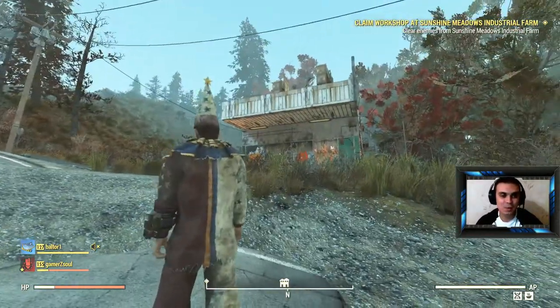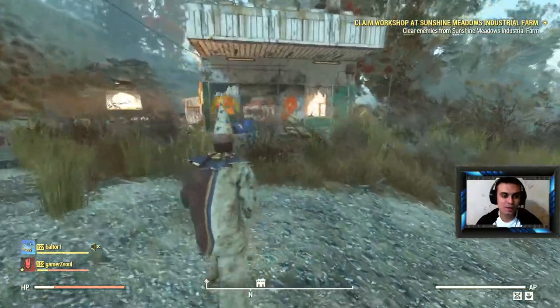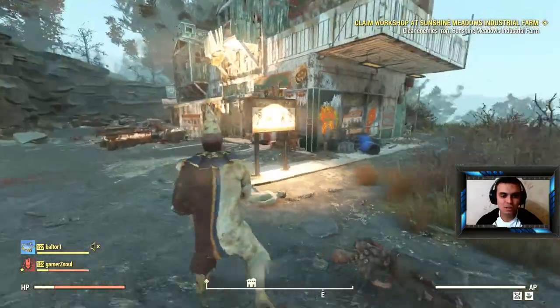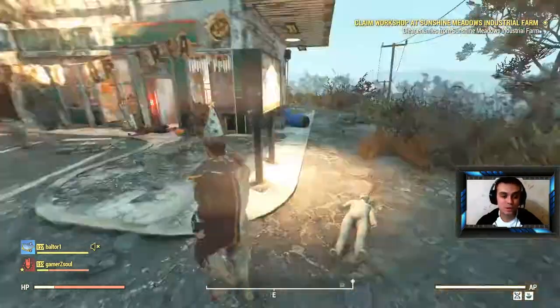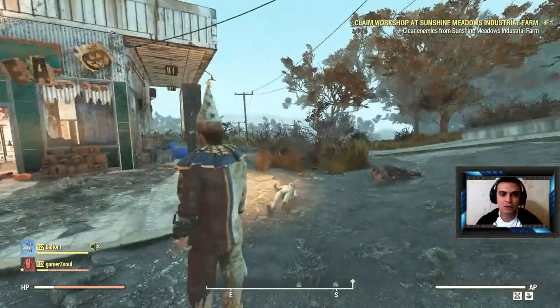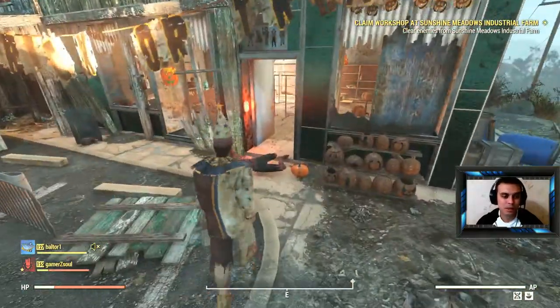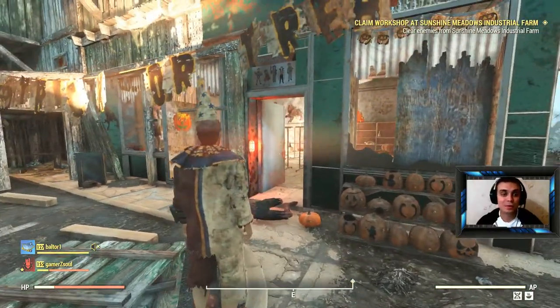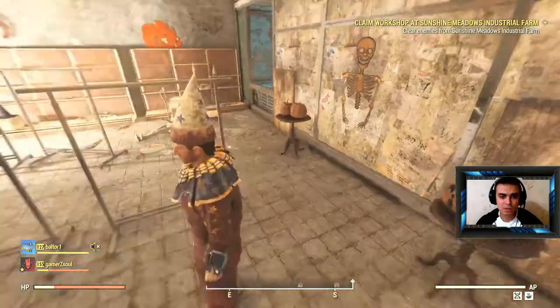When you fast travel here you're gonna fight either scorers or ghouls. The first time I found this location there were ghouls, and they were high level. I'm not sure what level they'll be if you're a low level player, so let me know in the comments — if you came here at a low level, what level monsters appeared for you?